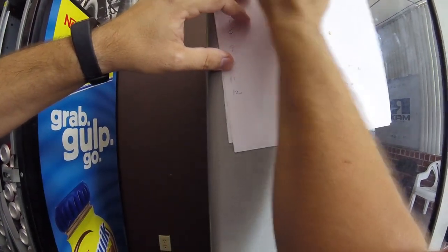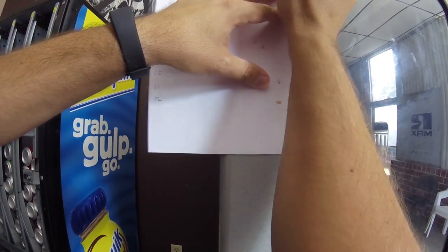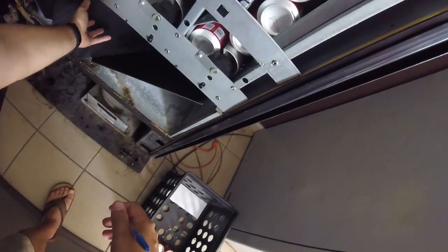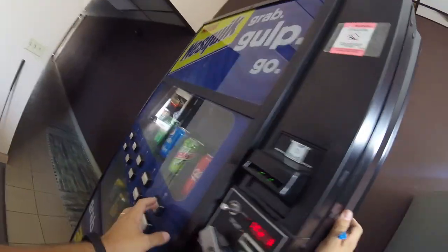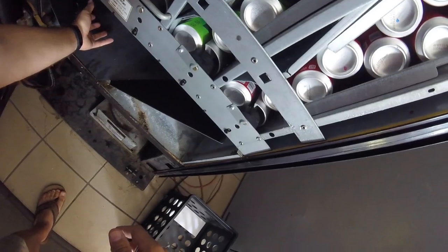Let's update the spreadsheet - column two is Mountain Dew. I'll draw a little grid as a visual aid so there's no confusion when we need to reference this in the future. Moving on to column three - we should get a Pepsi here. There we go, we got the Pepsi. Column one is far right, column two to the left, column three to the left of that. We'll speed up the remaining tests and show you the completed grid at the end.